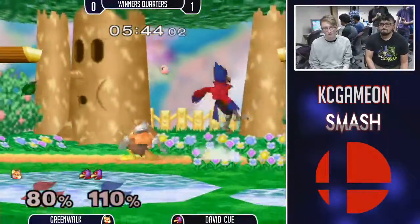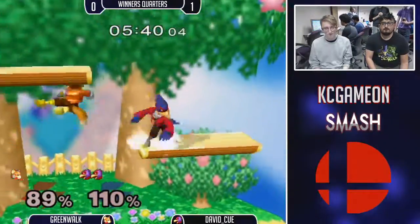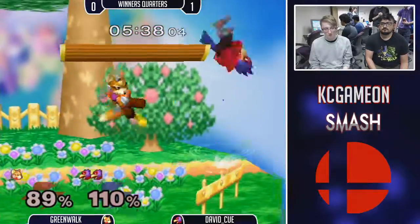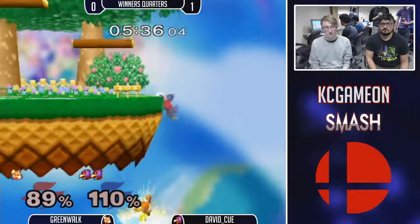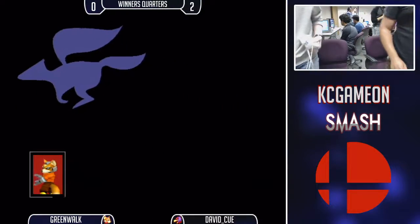Good DI mixed up something there. Just a hard tech to hit right there. Probably try for roll — try for roll with the C-Stick. And then you've got P-Shield to go back here.